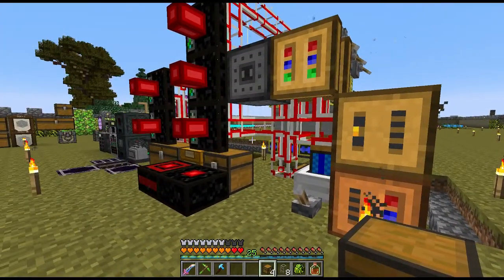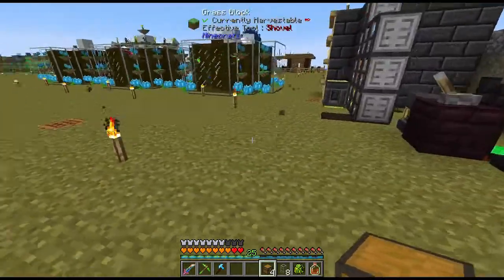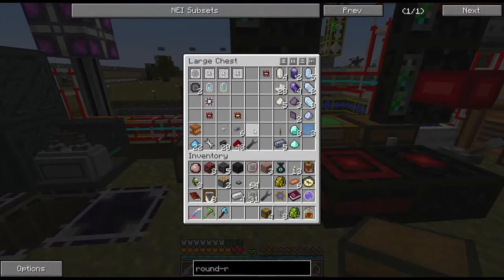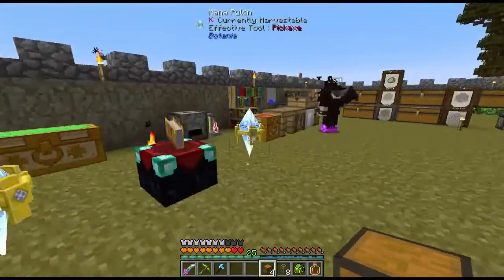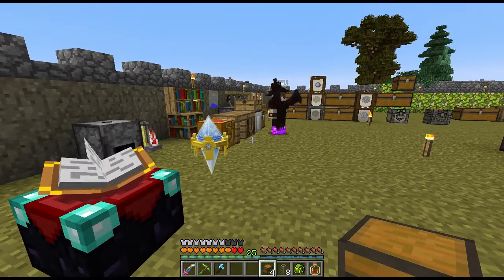Alright, so I need some gold. There's redstone in the chest here — in the chest that's got all the circuitry stuff in it. Alright, so this is the back. Rolling machine.